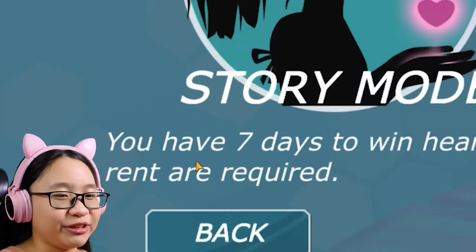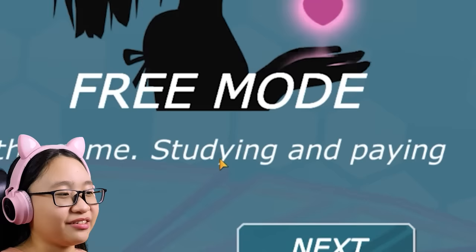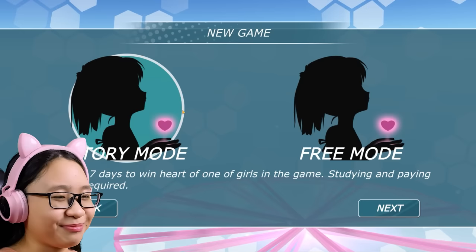Okay, so this is story mode. You have seven days to win the heart of one of the girls in the game. So basically I have to get a girlfriend within seven days. Studying and paying rent are required. Ew! I have to study and pay rent? Disgusting! But anyways, let's just play this anyway.